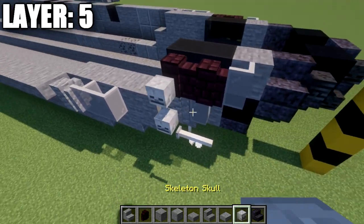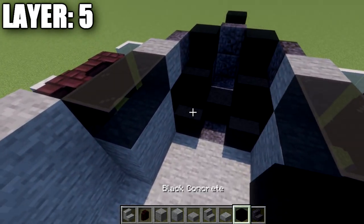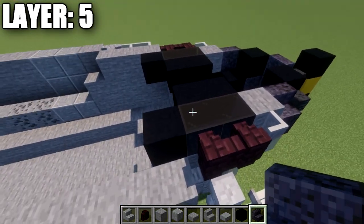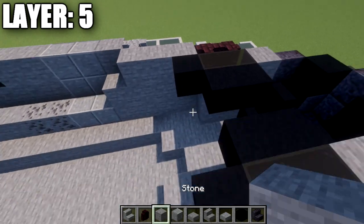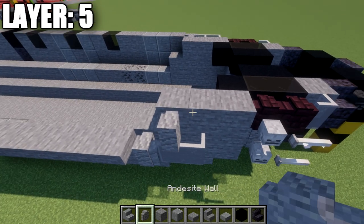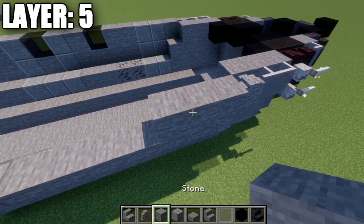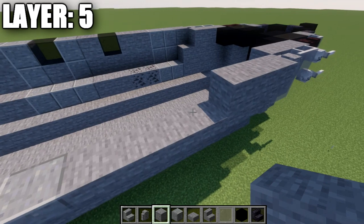Off this block place a skeleton skull and an end rod to the side for those little instruments. If you don't want an interior, cover the black stained glass blocks with black concrete to close them off so you can't see into the void of the aircraft interior — but if you are doing an interior, keep those open. Going back from the nether brick walls: three stone full blocks, an andesite wall on the third one, then two light gray concrete blocks going forward.